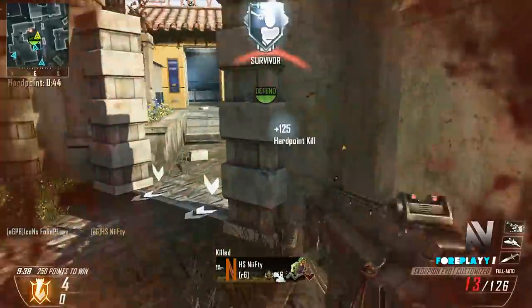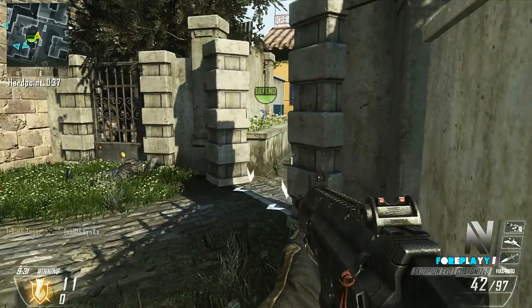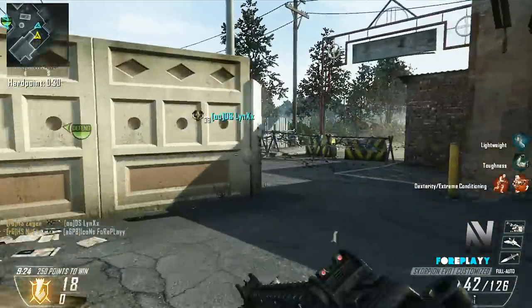I'm using a Scorpion in this - I believe I have Quick Draw and Extended on it. I really like to use the Scorpion online, especially if I find myself struggling with the MSMC, because it straight just melts kids, especially if you're playing on a good host or your own host.